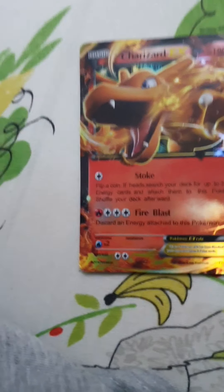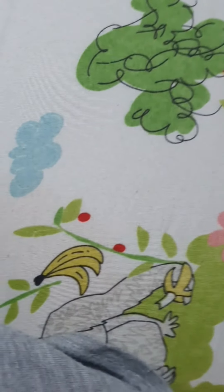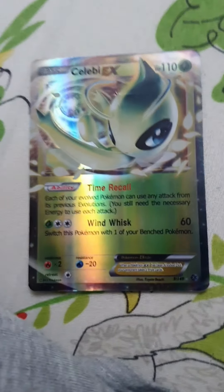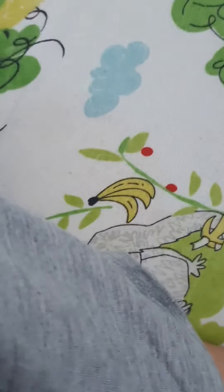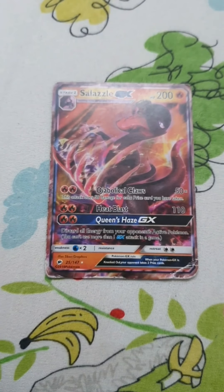This Pokemon is Charizard. It has 180 HP and 120 damage. This Pokemon is called Celebi. It has 110 HP, an ability called Time Recall, and 60 damage. This Pokemon is called Sizzle. It has 200 HP, 50 times damage, and 110 damage.